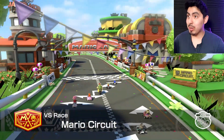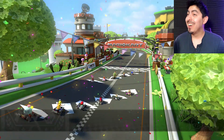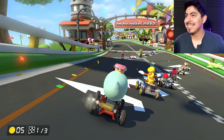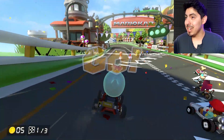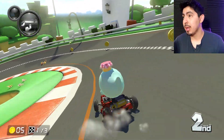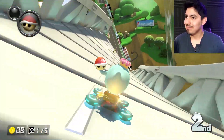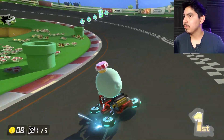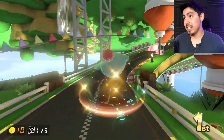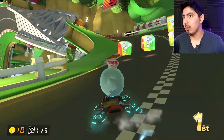First on the list we got Mario Circuit — the first one I wanted to do last video but it didn't work, but now it works. Oh my god, look at it — it looks so bad. Look at the starting line, what is this? I've got 200cc on right now so we're gonna just fly through these courses because we have a ton to get through. Very simplistic, very Tour visual. This is a classic track — it's Mario Circuit. Last video we did Mario Stadium, now I'm glad we can do Mario Circuit. This was definitely number one on my list.